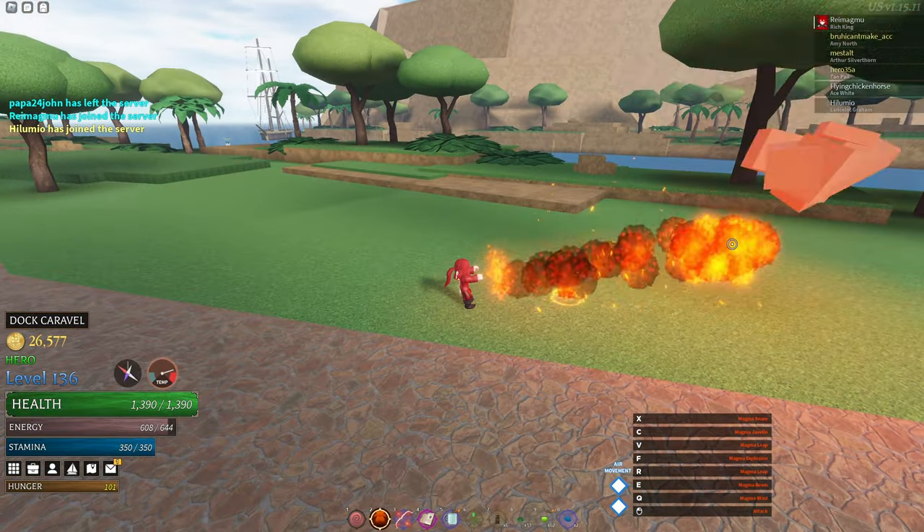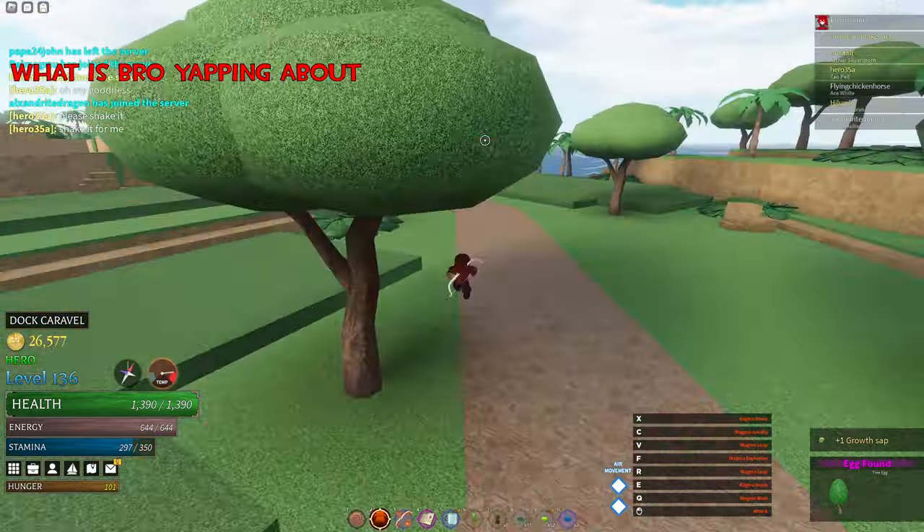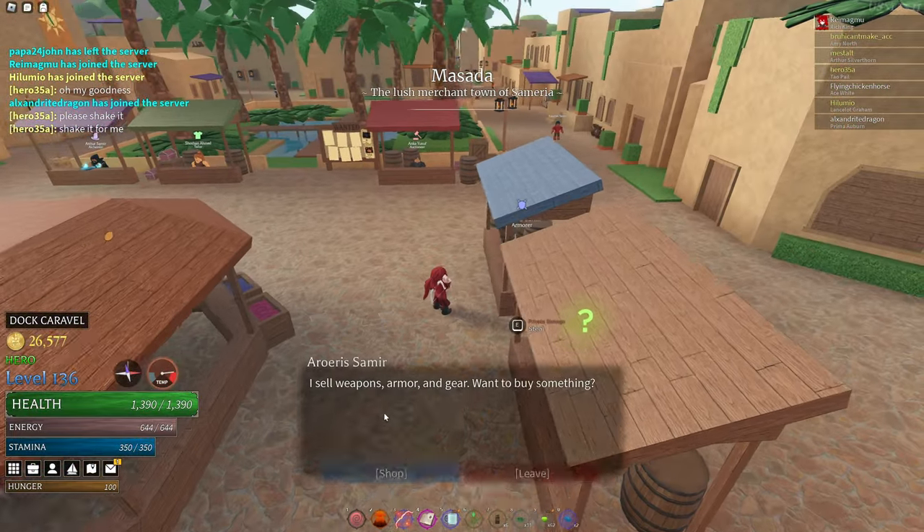When you spawn into Cimmeria, destroy any trees around you to get the tree egg. Then head to any merchant NPC and sell an item to get the galleon egg.